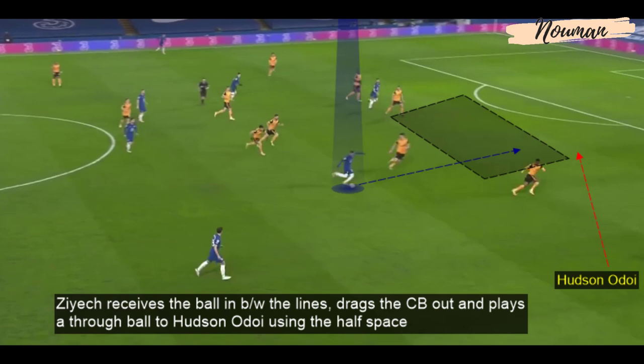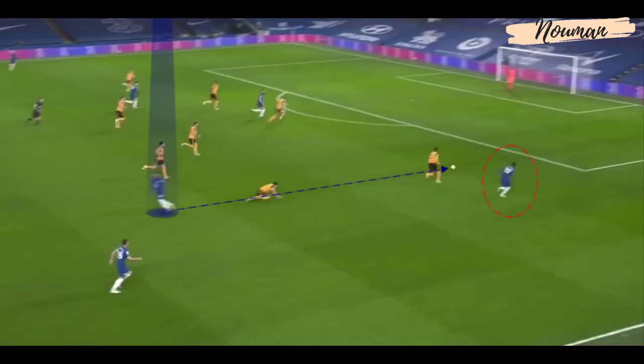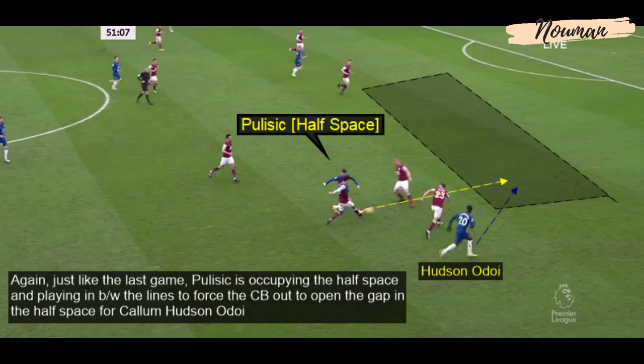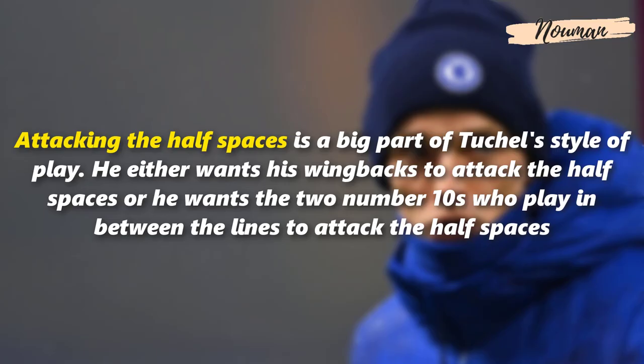Hakeem Ziyech receives the ball in between the lines, drags the centre-back out of his position, and plays a through ball to Hudson-Odoi using the half space. Similarly, Pulisic is occupying the half space and playing between the lines to force the centre-back out of position, opening the gap in the half space for Callum Hudson-Odoi. Attacking the half spaces is a big part of Tuchel's style of play — he either wants the wing-backs to attack the half spaces or the two number 10s playing between the lines to do so.